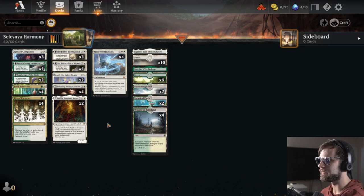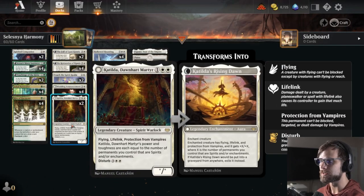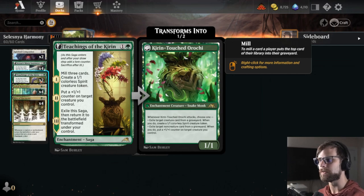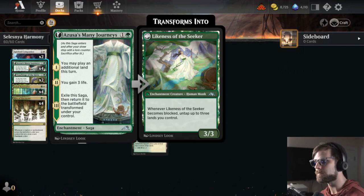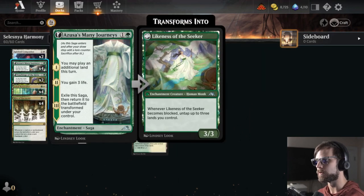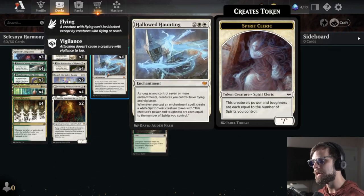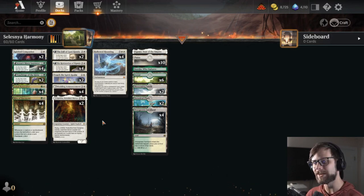Other than that, the deck is very much built around sagas and capitalizing on those sagas with Rite of Harmony, and of course Hallowed Haunting. We do have Catilda in here as a big payoff. Azusa's Many Journeys allows us to play an additional land on each of our turns, which is quite nice. As we play these and hopefully draw more off of the Rite of Harmony, Wedding Announcement gives us some card draws, some creatures, as well as that Hallowed Haunting. Very interesting deck. This is going to be a brand new first for me - we'll give this one a shot. LegendVD, thank you so much.